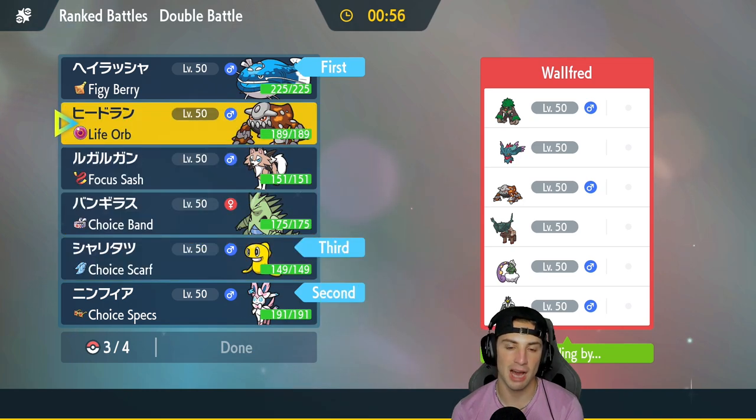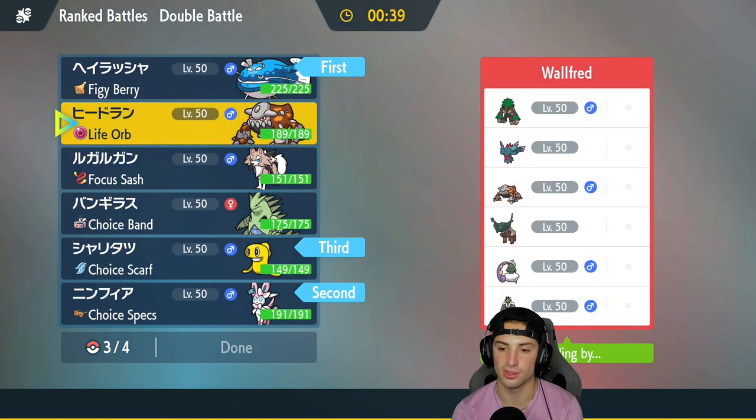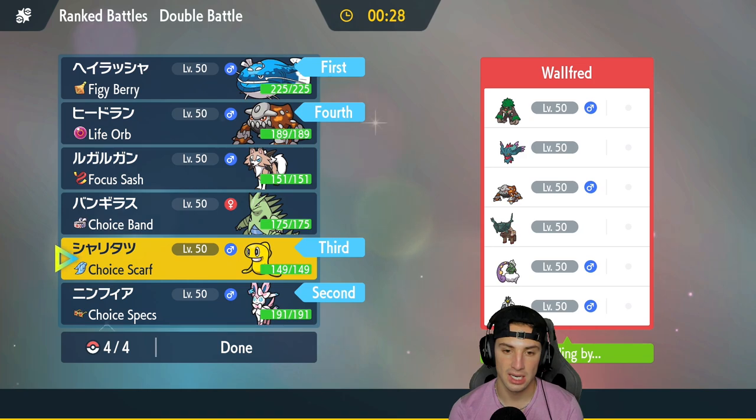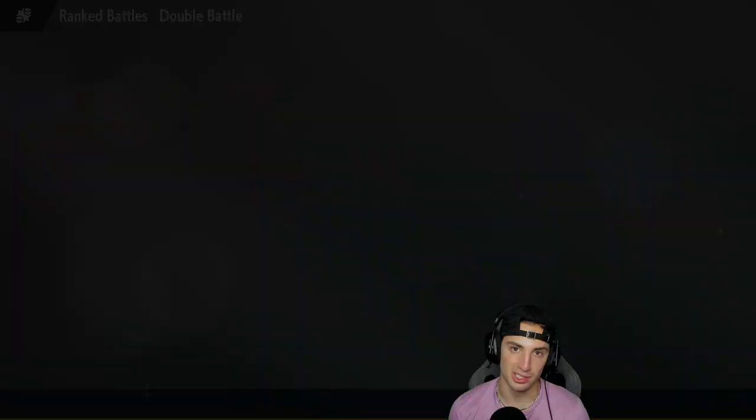I'm leaning towards Heatran because it's going to be super effective onto Flutter Mane, Rillaboom, and with Tera it can hit Urshifu super effectively, and Earth Power hits Heatran. Heatran can also soak a bunch of shots from Flutter Mane so I don't need Flash Cannon. So instead of going TTar and Lycanroc this match, we're keeping them in the back end and trying to get things going with Sylveon up front.